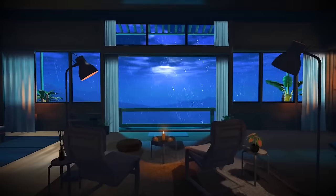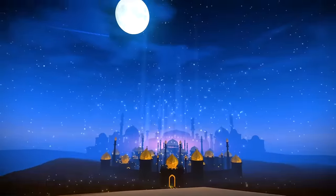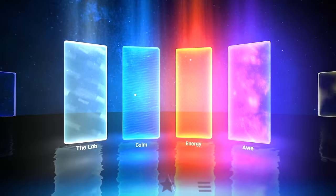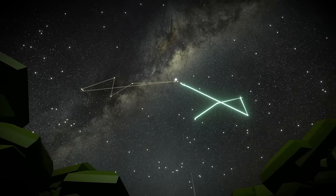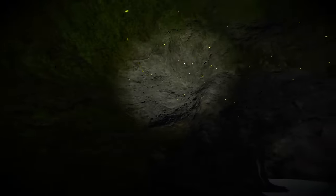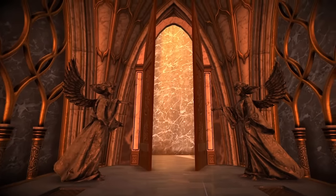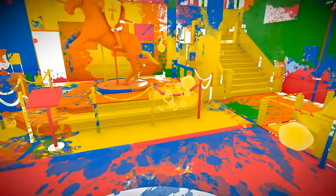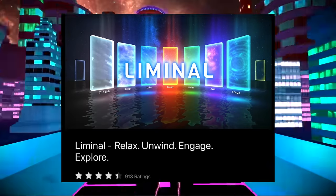Number 6 is Liminal. This is definitely the most unique game you can get for your Quest 3. You choose between 6 categories of emotional and cognitive states that let you relax or unwind in different types of worlds. It has been made by a team of neuroscientists and psychologists trying to create an experience unlike anything else. And what makes it even better is that you can get it completely for free. It currently has over 900 reviews, coming in just short of 4.5 stars.